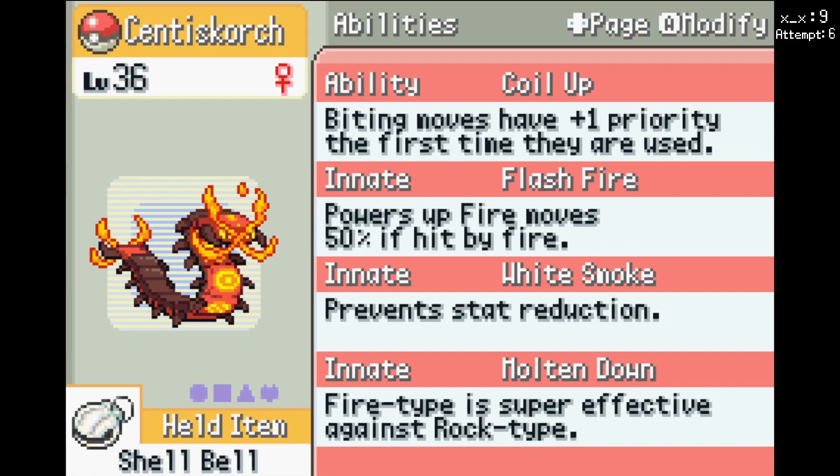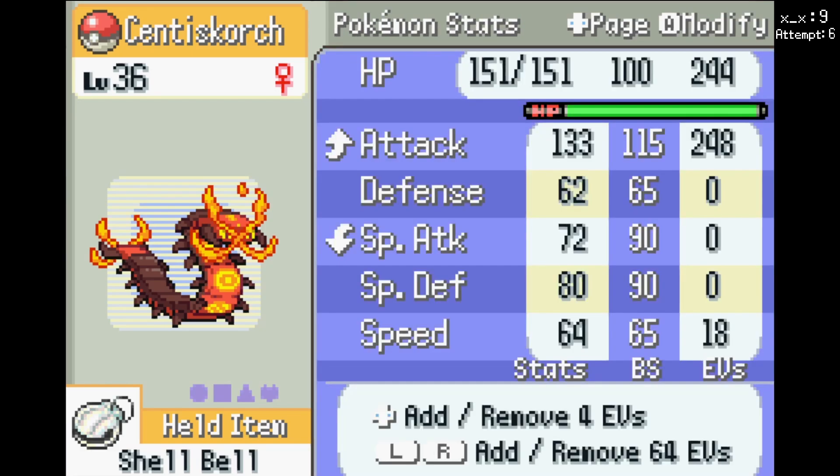It has Coil Up, Flash Fire, White Smoke, and Molten Down. Fire moves actually beat rock types, so I need to keep that in mind if he has a Golem or something. I'm just Adamant, pretty much max HP, max attack.